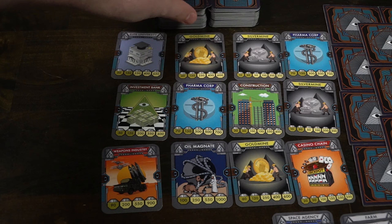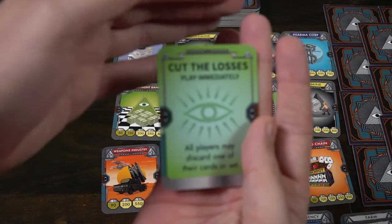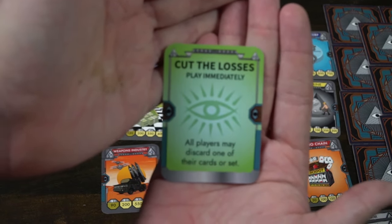There are also two play-immediately cards. When they drop on the field you do what they say, then discard and replace them. One lets all players discard one of their cards or sets. The other is blackmail: the player with the least victory points takes one or two cards — depending on the size of the set — from the player with the most victory points. It's a way of giving a little boost to a player who's behind. After these, the majority of play comes from the industrial cards.